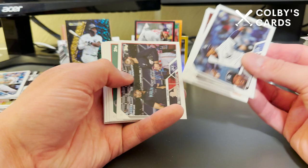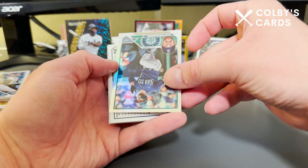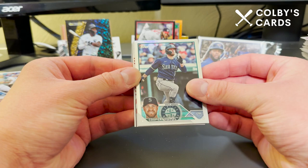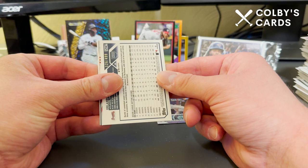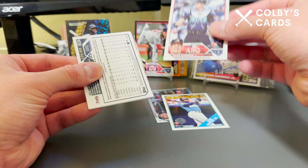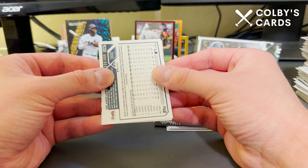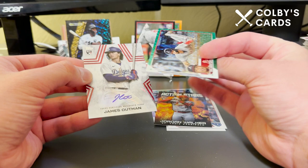Down to the last set of insert cards: Cooper Hummel on the rainbow foil. Whoa — Orlando Arcia RC out of 499, who's making news for trash-talking the Phillies. Ken Griffey Jr. on the '88 design, Shawn Murphy on the All-Star Game. Jordan Walker Action Stars. Orlando Arcia — and we do have an autograph for the Dodgers: James Outlaw! Are you serious?!